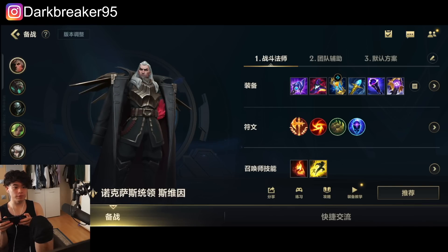For the first item we are using Luden's Echo — it gives you really good poke damage thanks to the stats and the passive. On top of that it's giving you 20% ability haste so you can spam your abilities more often, especially the first ability, your main poking tool. The more ability haste you have, the better it is for your second ability — your long range poke that can stack fragments to get more HP. I also got Penetration for even more burst damage in the early game.